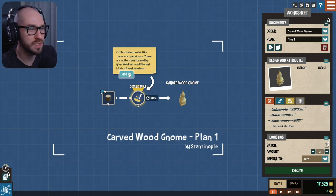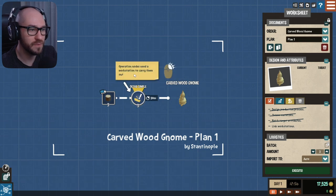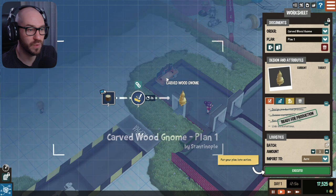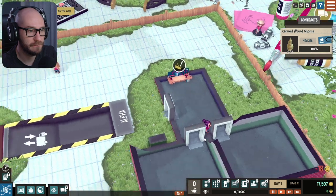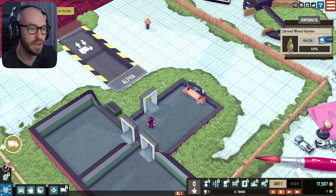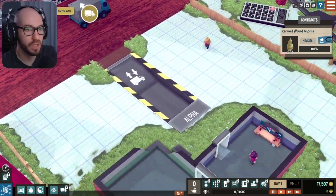Circle-shaped nodes are operations — actions performed by your workers on different kinds of workstations, and this is the final product. Operation nodes need a workstation to carry them. So we gotta connect this with something — I'm guessing with this one. And execute. Look at that — so we gave an order. We got an order but I guess we're waiting for wood right now so that we can start working.